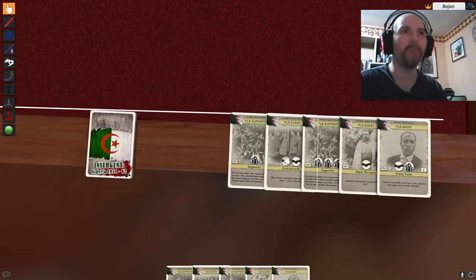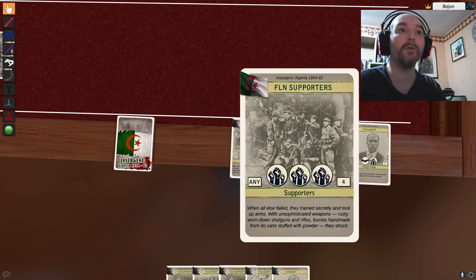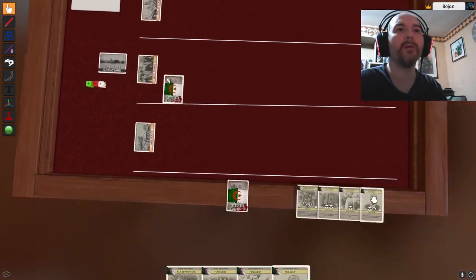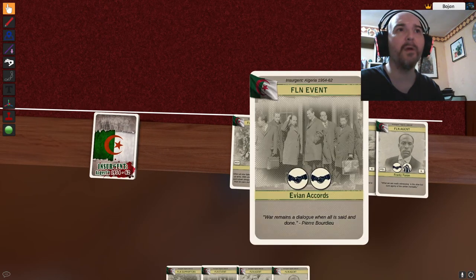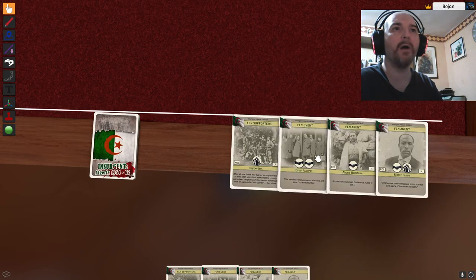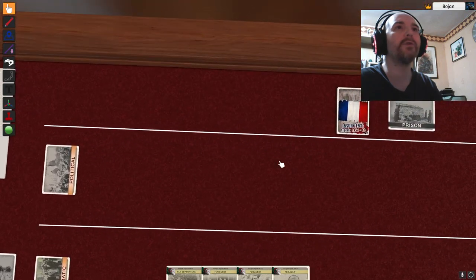So I look at what I have. These supporters give me one icon and can be played on any front. These supporters give me three icons — pretty good. I'm going to play this one face down into the diplomatic front. Once I play all my cards I can get more. There are diplomacy icons — a handshake — that give me the ability to draw cards from the top. Anyway, it is the French's turn to play.